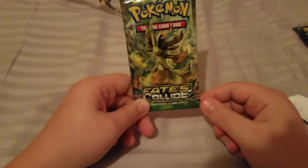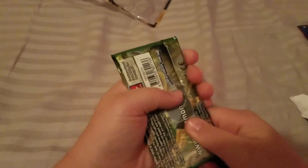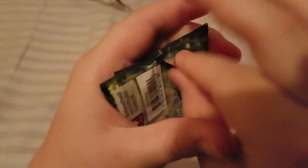Alright, the first pack is a Fates Collide. It has a Delphox BREAK on the front. Let's get that out.